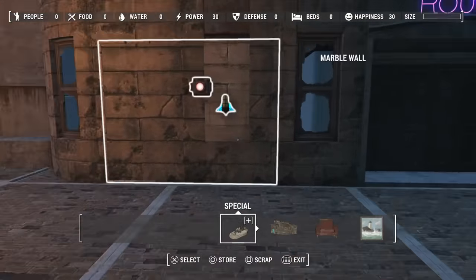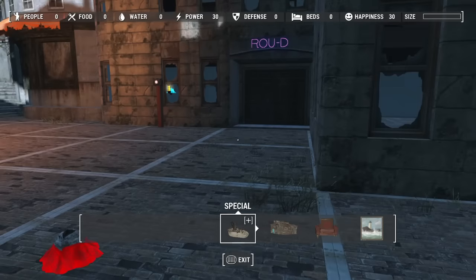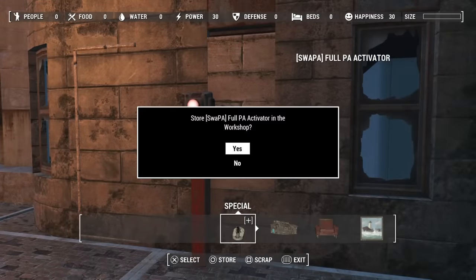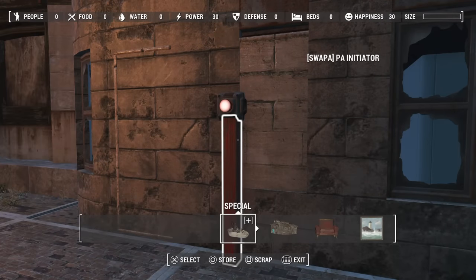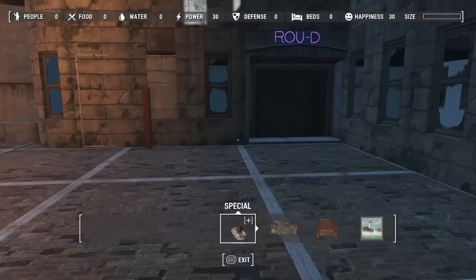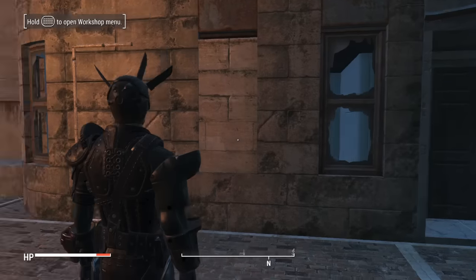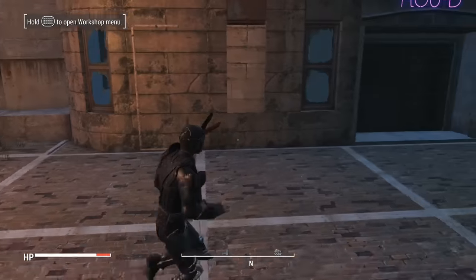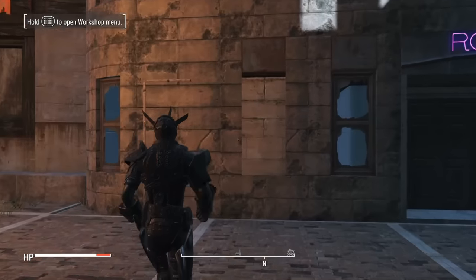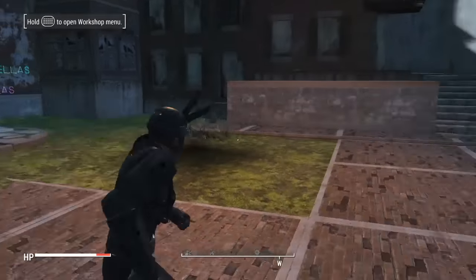Once you place down your item, you're gonna want to come back over here and then go back and everything should be in place. Go ahead and get rid of your initiator and your activators, and that's it. At this point your wall is gonna be safely inside where you want it to be, or whatever object you decided, and from here you're gonna be good to move on with your build.